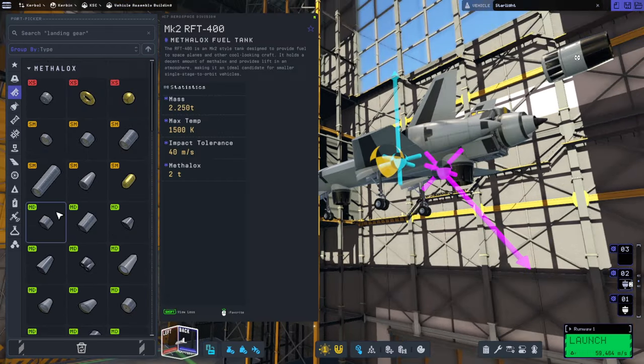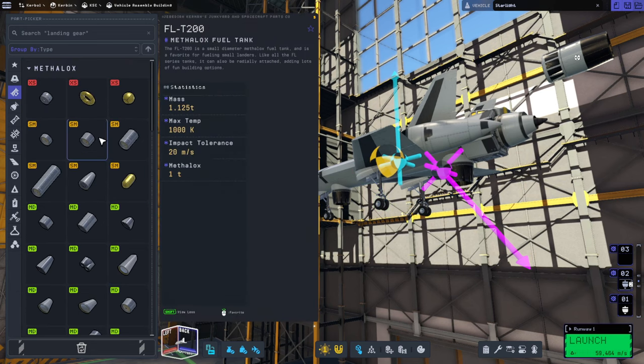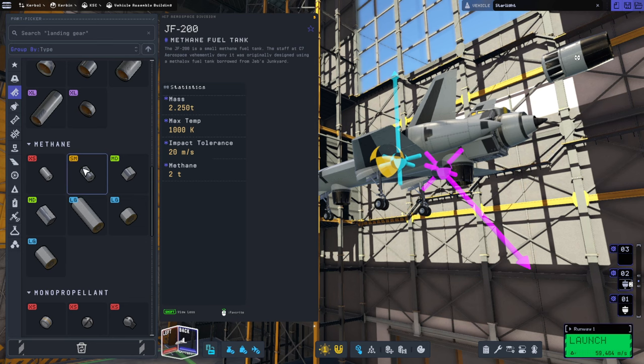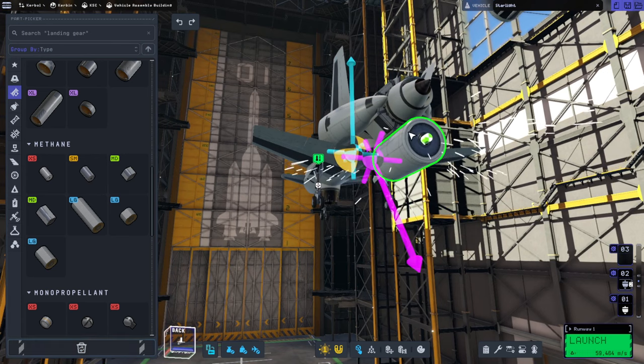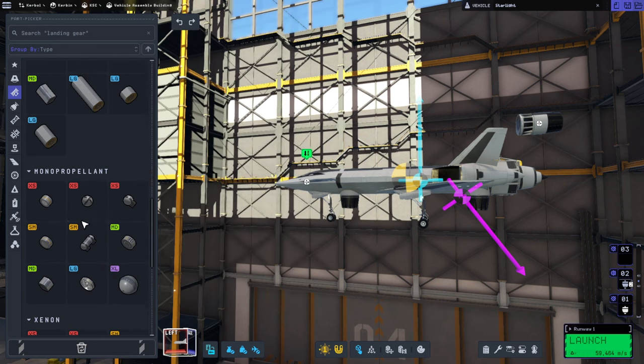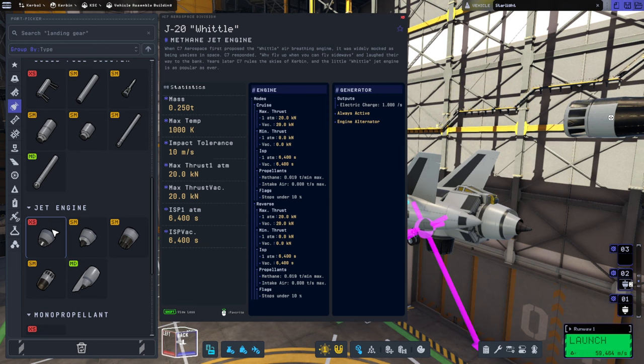We could have extra fuel — the dry mass of extra tanks would be 0.3 tons. Something like two of these would work, but the methane tanks are either too small or too big; these are 0.25 tons apiece so we can only have one, and we'd actually like something in the middle. Another option was the Whittle, but it has less efficiency than the Weasley so we wouldn't want it anyway.